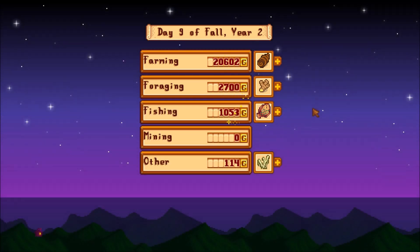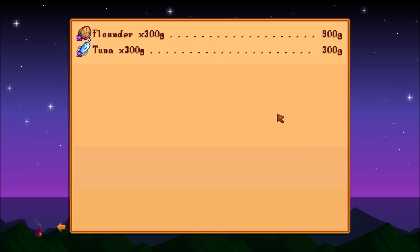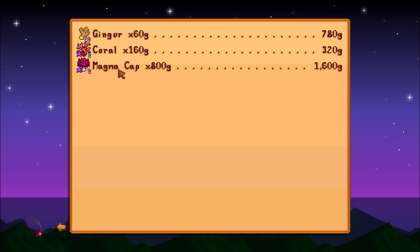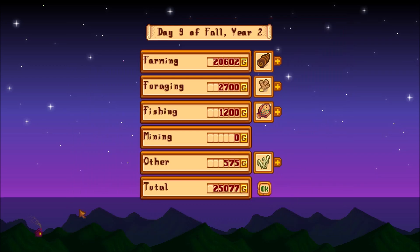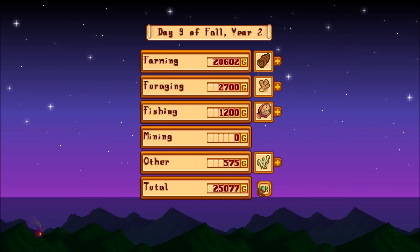Let's see how much we made — probably not very much. Oh, 20k! That's not bad — 25 overall. The flounder — I need to go fishing for that. Those magma caps are pretty dang good. And then the dried morels — eight of them, good job. Let's go ahead and get ready to jump into the next day.